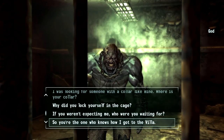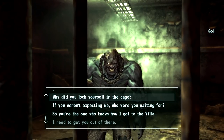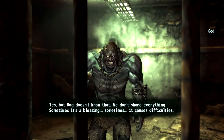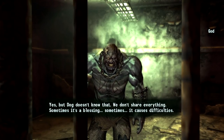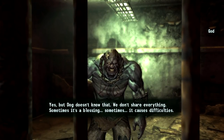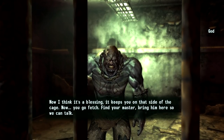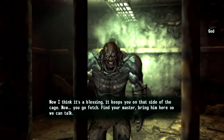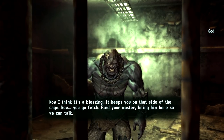There's tons and tons of dialogue but we need to keep this DLC moving. 'The key's in there with you and Dog.' 'Yes, but Dog doesn't know that. We don't share everything — sometimes it's a blessing, sometimes it causes difficulties. Now I think it's a blessing — it keeps you on that side of the cage. Now go fetch. Find your master. Bring him here so we can talk.'